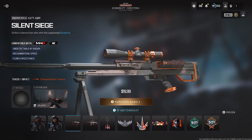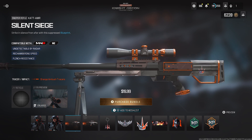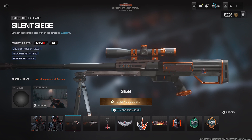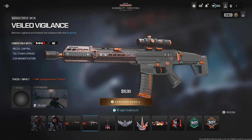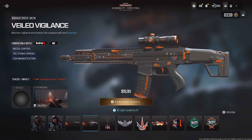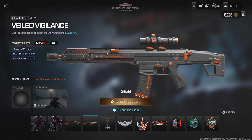Now let's continue with the Blueprints for this bundle. First off, with the Scalant Siege Blueprint for the Sniper Rifle CAT AMR. Both Blueprints rocking the black and orange color combination. Next up is for the AR, the MCW, the Veiled Vigilance — again rocking the same color combination. Looking pretty good, I like it. And then the rest of the things are the stickers, charms, and so forth, which we'll check out in a second.